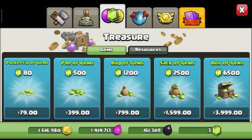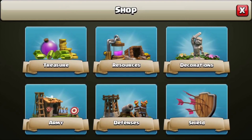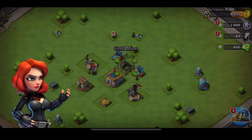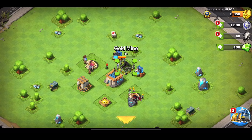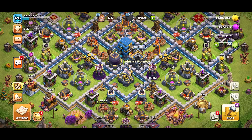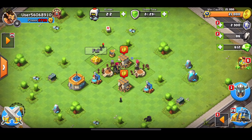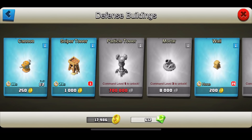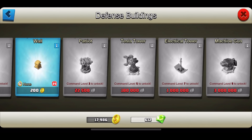Did they even try? Holy cow. To be fair, Clash of Clans has changed this already, so it doesn't look like Clash of Clans anymore, but come on — it wasn't that long ago, we know where this came from. Also, I might be crazy, but are the bird sounds in the background the same exact sound from Clash of Clans? Most buildings share similar names, and a lot of them look like they've been heavily inspired by Clash of Clans. No doubt.